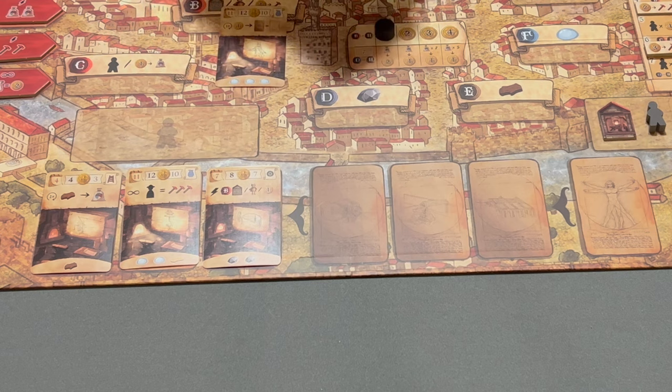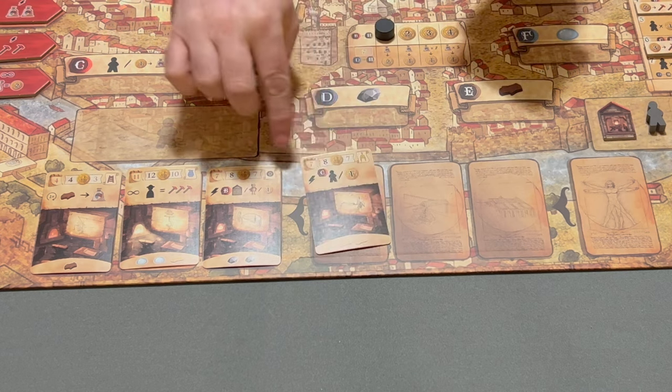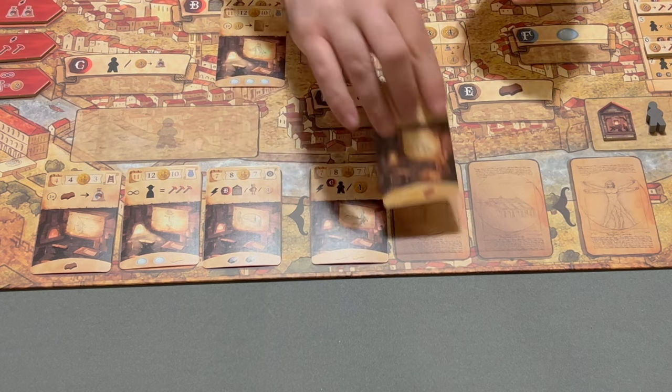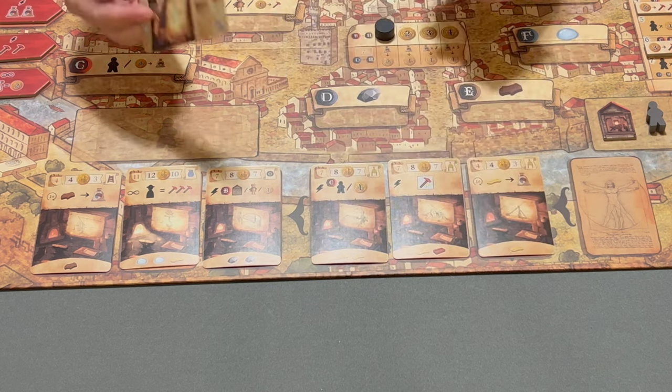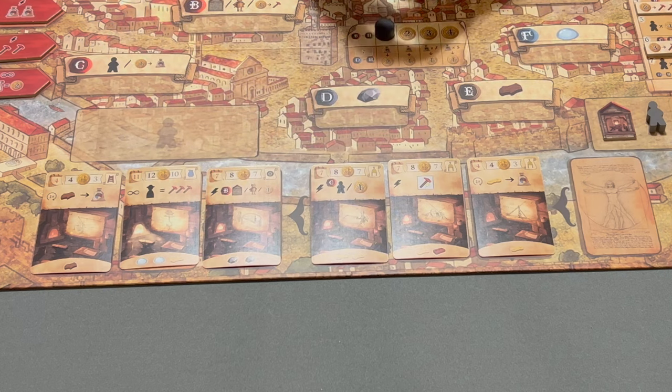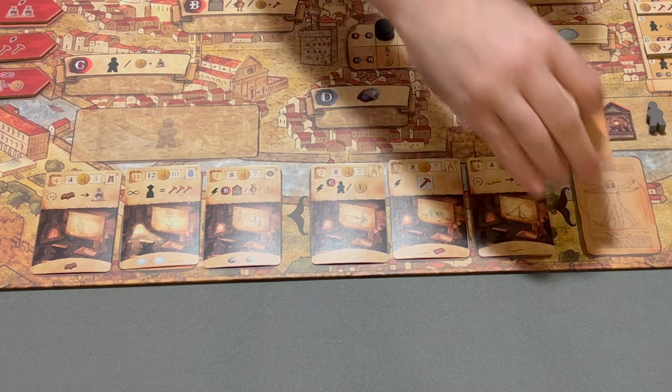This is the future row. You are going to deal out cards here, but at least two must be smaller than 11. The card we set aside can just get shuffled back into the deck and placed on this space.